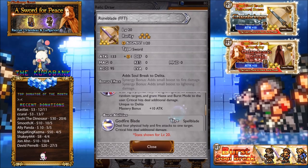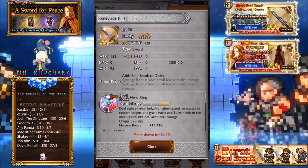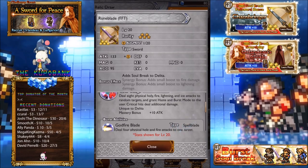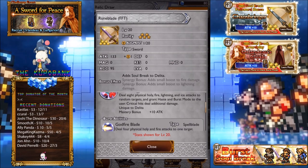Runeblade. This one is the relic that a lot of people are chasing actually. Synergy bonuses to fire and lightning — pretty nice. This one is very multi-use where you have holy, fire, lightning, and ice. That's absolutely insane. To random targets, grant haste and burst mode to the user. Critical hits deal additional damage, so you have to set up your party to do critical hits.